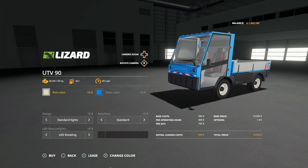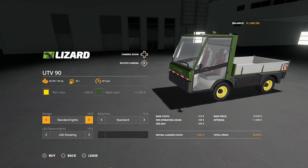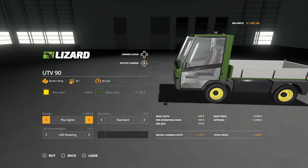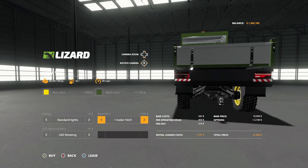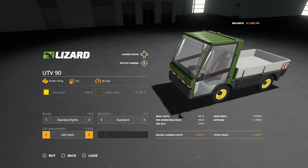The Lizard UTV90 from Tommy is a new mod for PC only. It has 90 horsepower, a top speed of 49 miles an hour, 42-liter capacity, and costs $19,500. You can change the rim color and main color to any color. Light options include standard and plus lights. Attacher options include standard attacher and trailer hitch. Beacon lights offer LED rotating and LED flash modes.